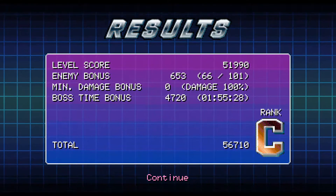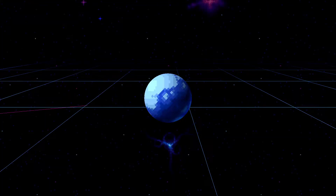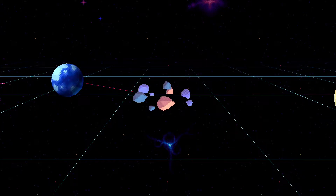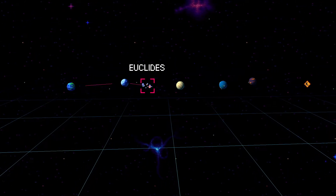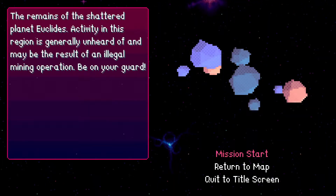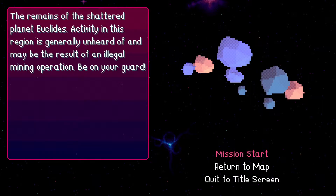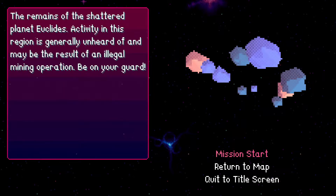How do we do? Even worse than last time. Let's do one more level this time, and next time I'll try and do the remaining levels. Euclides — this one's brand new for me, I don't even know what it's like. 'The remains of the shattered planet Euclides. Activity in this region is generally unheard of and may be the result of an illegal mining operation.' I'm excited, let's see it.